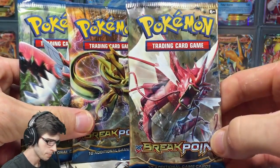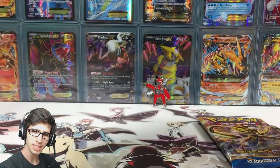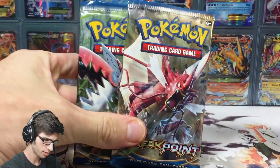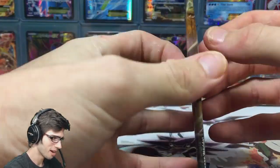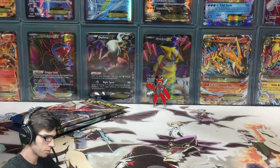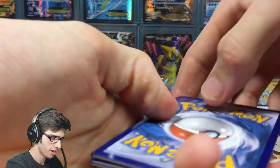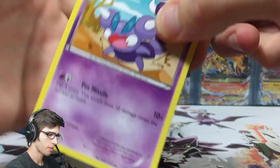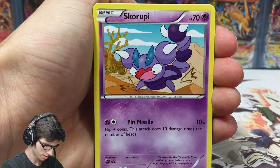We've got three different pack arts: the Shiny Mega Gyarados, Greninja Break, and Mega Scizor. We're going to save the Mega Scizor pack for last and open Greninja first. All codes will be given out as per usual, first in best dressed. Hopefully you guys manage to get something nice. Let's see if we can get at least one holo or better pull out of three packs.